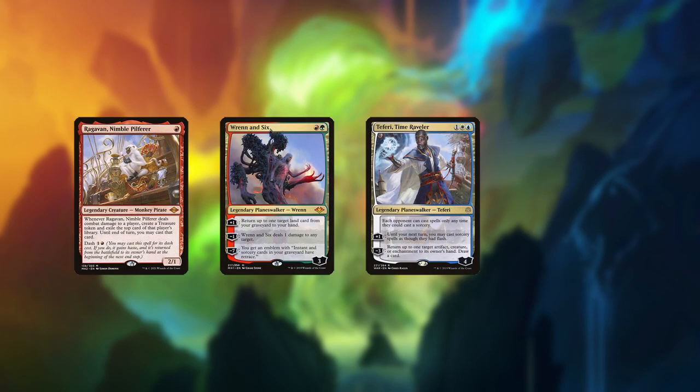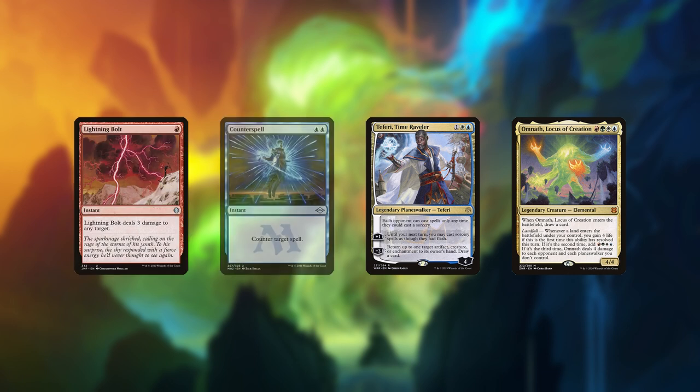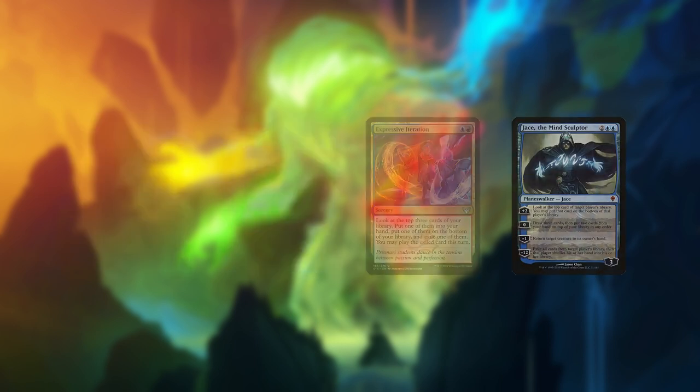It combines all the best value cards such as Ragavan, Wrenn and Six, Teferi Time Raveler, and Omnath, with cheap and efficient general-purpose removal and counterspells, backed up by resource advantage from cards like Expressive Iteration and Jace the Mind Sculptor. The specific cards will and should change over time as new best cards are printed.